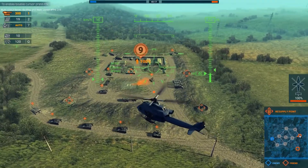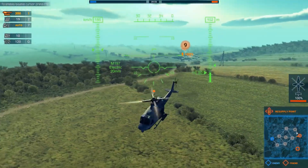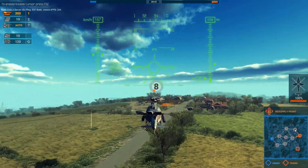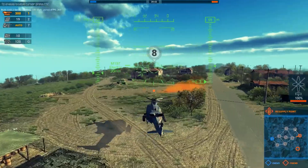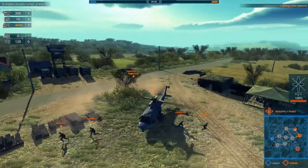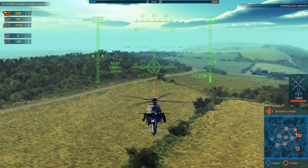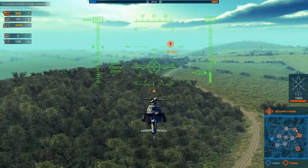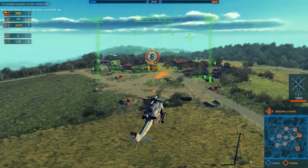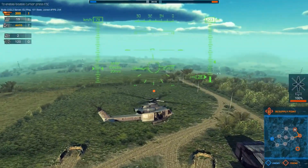It is also possible to force another tank column to go to the next capture point by simply capping the infantry there. As you can already see on the minimap, the orange column is already on the way without having to wait. This also works if the capture point is not at 100% anymore — it will still send out tanks to the next capture point if it is captured.